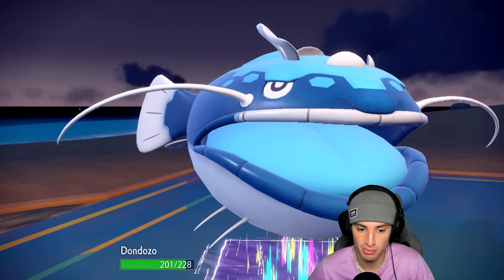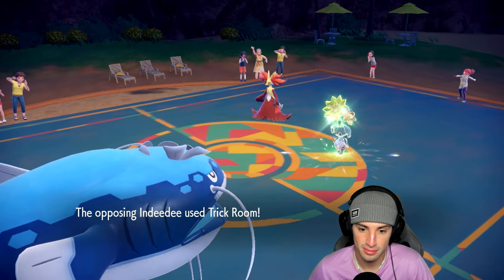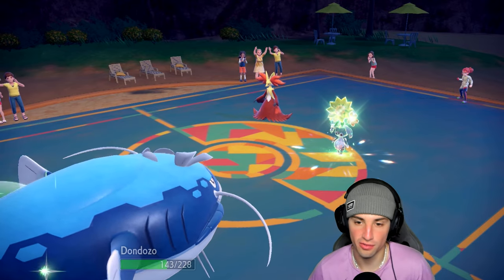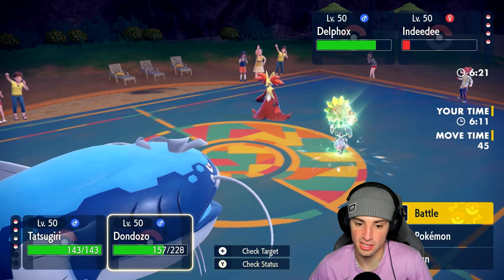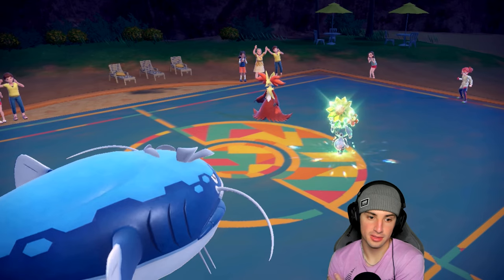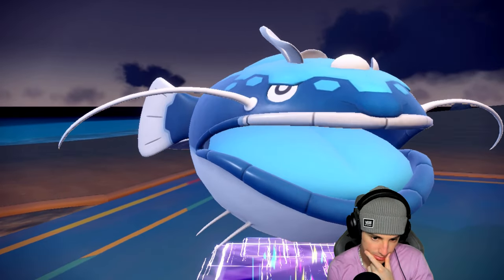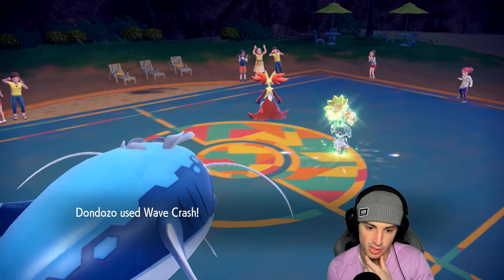Expanded Force flies and we're special defense boosted so we soak decently. They're going to pop Trick Room now. I hate this game — they really went Grass Tera there. I think the whole plan is just go for another Wave Crash to get rid of Delphox. Going for Wave Crash — they go for Follow Me and Helping Hand, and drop another Expanded Force which we soak. I should have probably protected that turn but I think we're good.